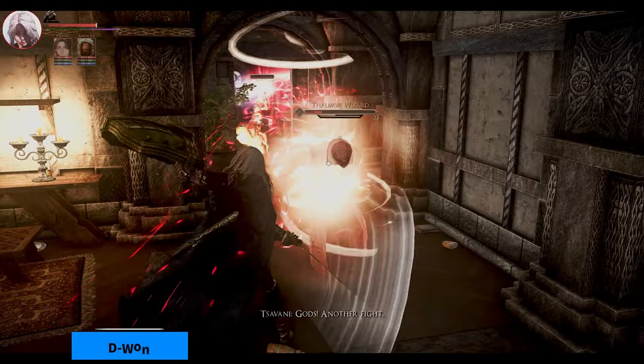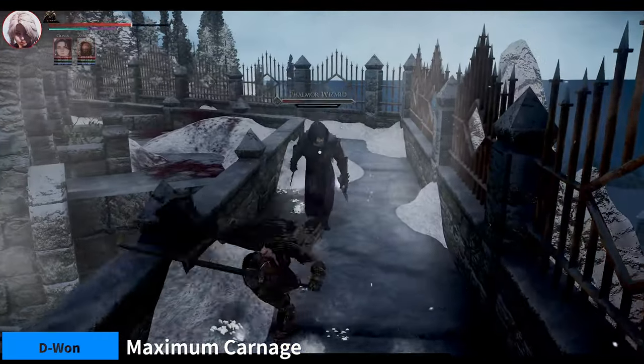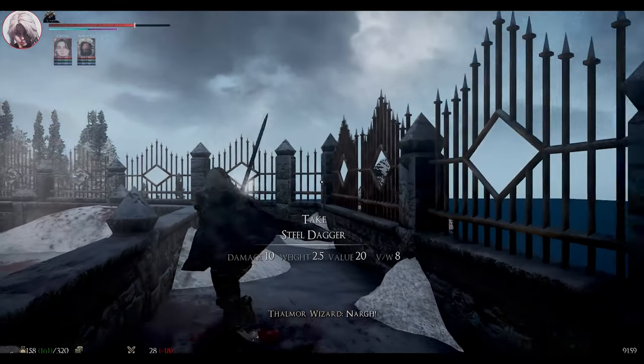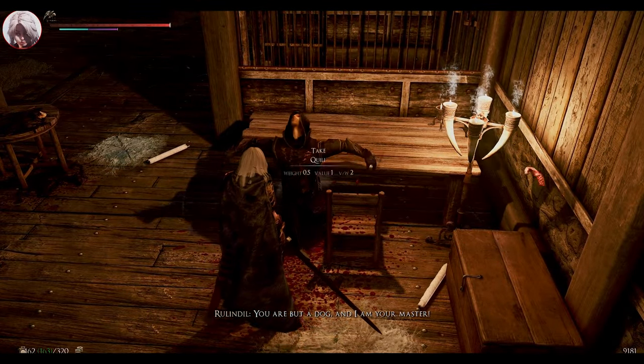Next up is Maximum Carnage. This mod is a gore mod that lets you dismember your enemies in various ways, such as burning, electrocuting, or chopping them up. It also adds blood splatters and gore effects to the environment.